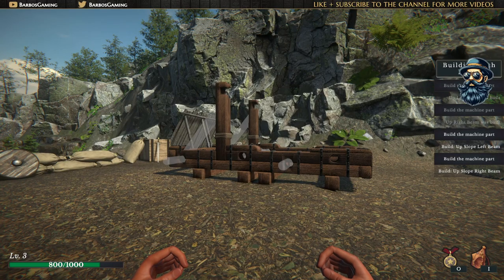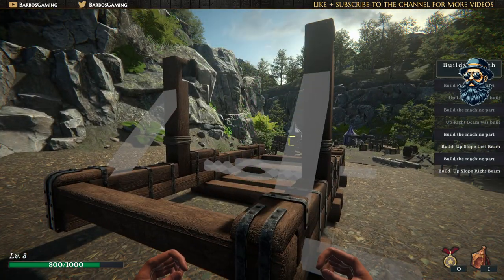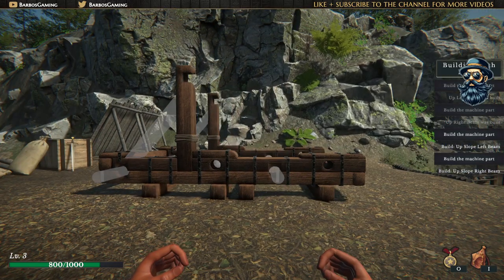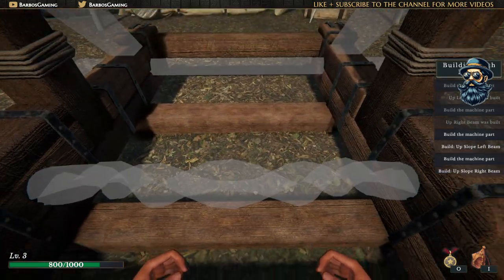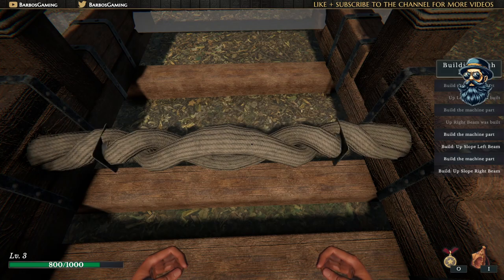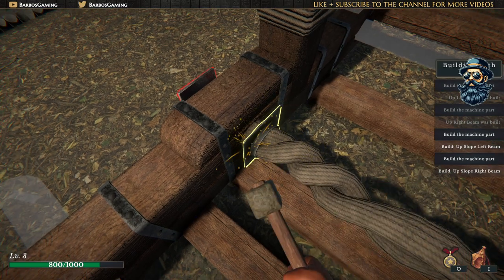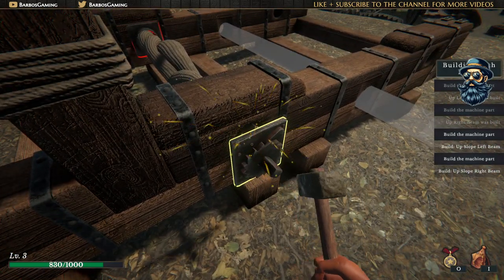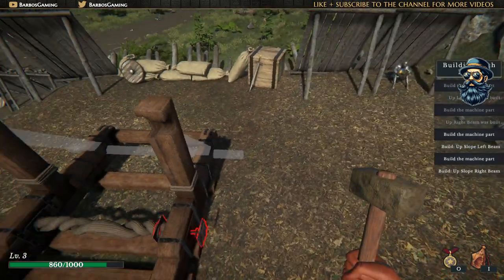Hello ladies and gentlemen and welcome back to some more Medieval Machinist Builder, this is episode number two. I'm Barbos Gaming, thanks for joining me. We will continue today the construction of our catapult so we can start the military campaign against the enemies. I hope in this episode I'm gonna finish this catapult completely because I don't want to make the episodes very long.